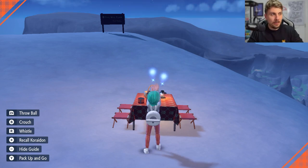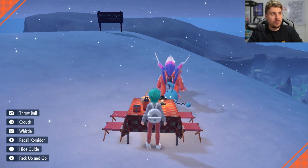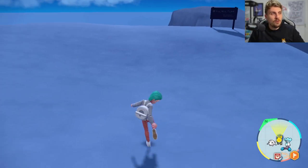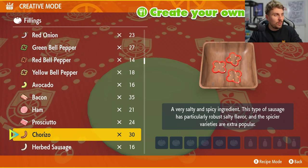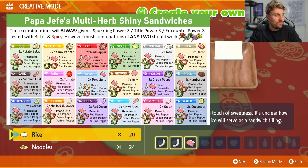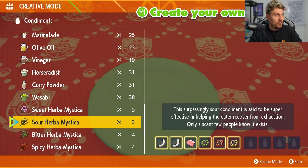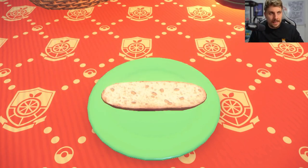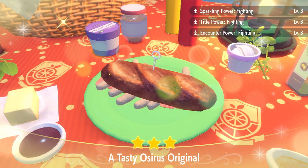We're flying here because you can't set a picnic up where we're actually heading to. Get yourself down into the flatter area just below the sign, and you'll be able to set a picnic up. As always, we'll be making a sandwich with Encounter Power Level 3 and Sparkling Power Level 3 for fighting types. Make sure you save your game before setting the sandwich up, so if you don't get the shiny, you won't waste any ingredients. I'll put some recipes on screen and in the description below.